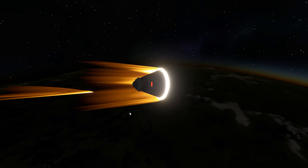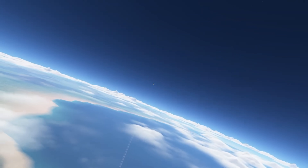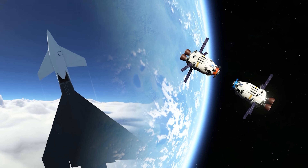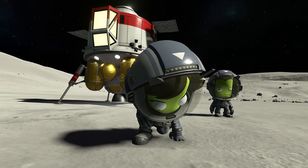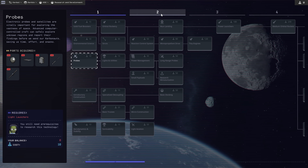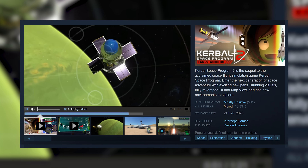The latest update for Kerbal Space Programme 2 has really turned things around. I'd go almost as far as saying this may completely redeem things. The game had a chaotic launch back in the early part of 2023, with a lot of things not working, very poor performance all round, and many missing features. The science update brings a new game mode called Exploration, which is the same or similar to the science mode from KSP1. We're going to talk about that today, as well as the general community reaction, which is extremely positive.